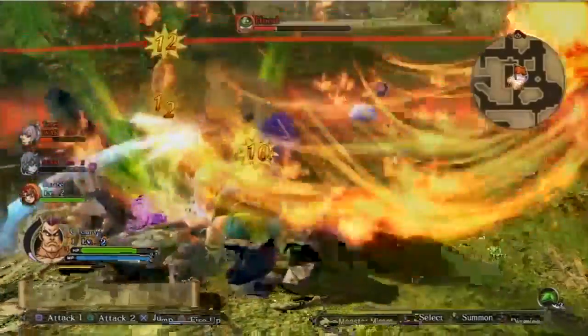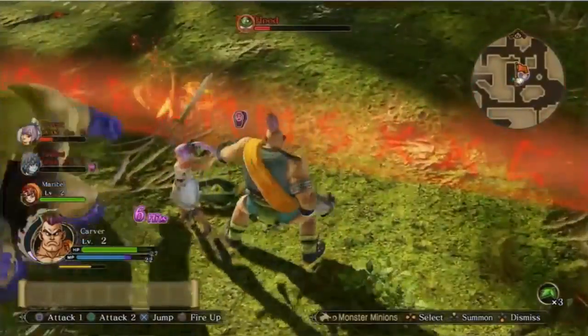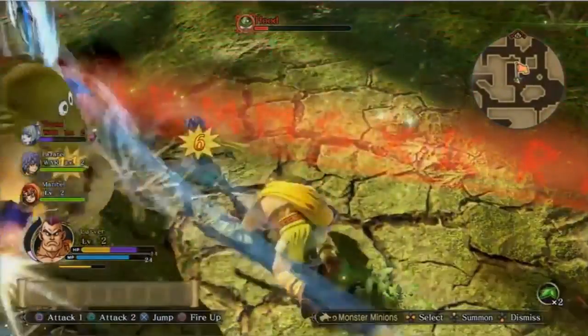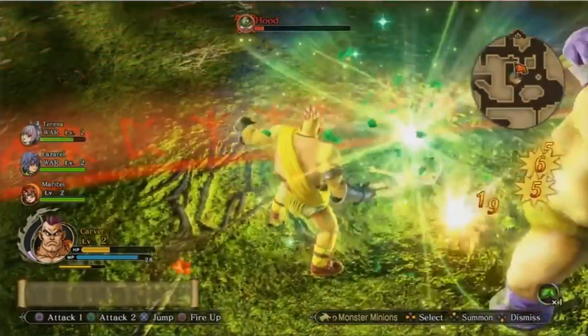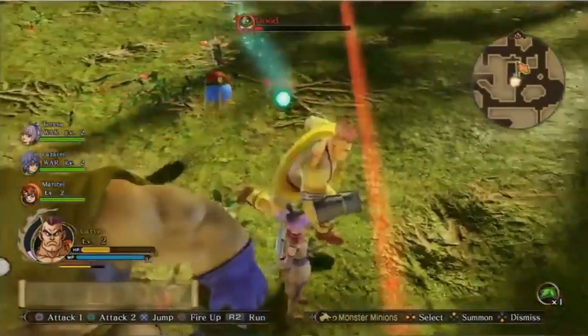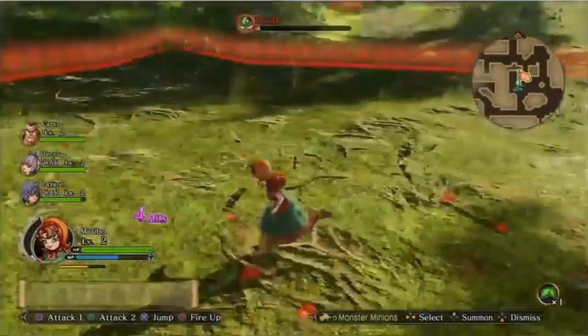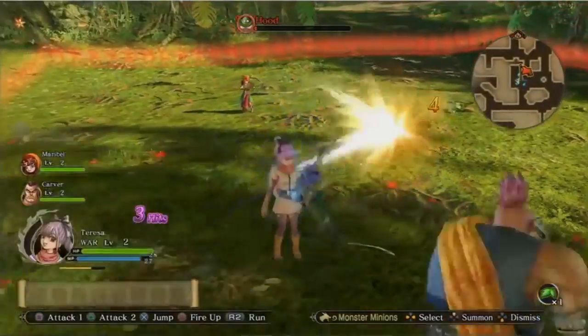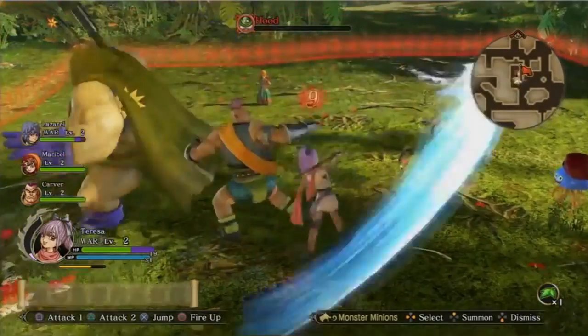It looks like Lazerol went down, but fortunately Francis has some Yggdrasil leaves — if he makes his way over to the character he can revive them. Carver got it, but then Teresa went down too. Is everyone going to die? We're so close! You can see this little Heal Slime following your party around — he'll heal you every once in a while. Does he just follow you around permanently? Yes, he follows you throughout the entire game and plays a part in the story as well. He's a party member, but not a controllable one.